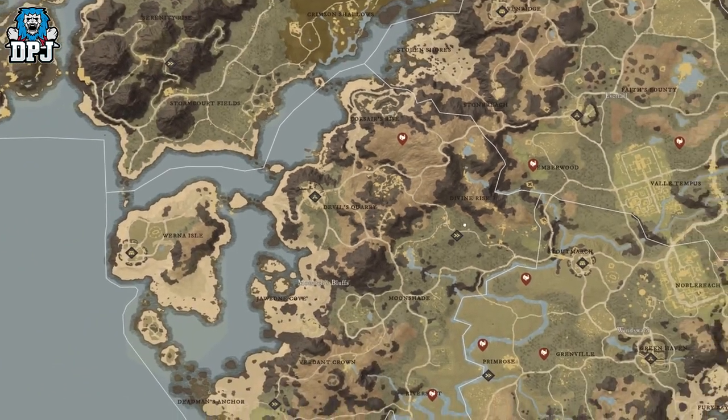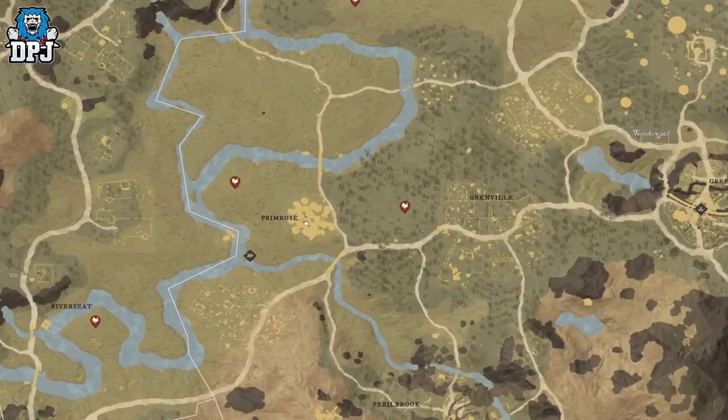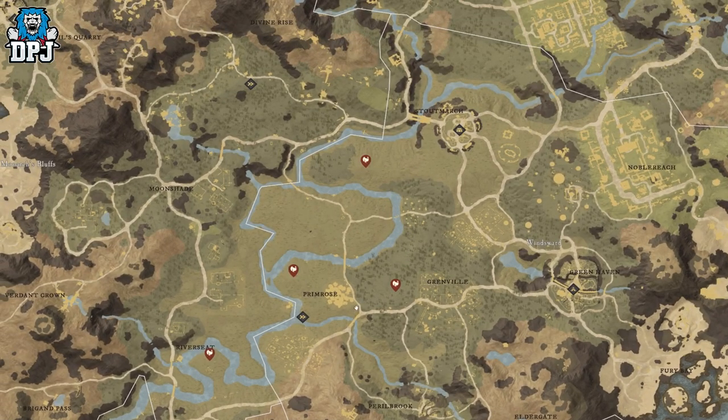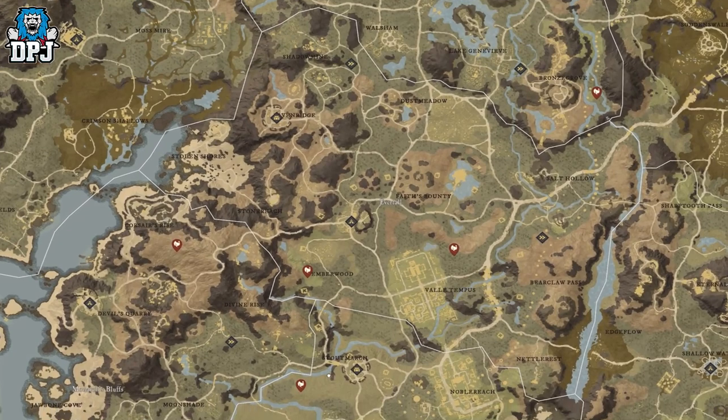Moving across to Windsward, there are three locations quite close to each other. Near Primrose — which has a ton of hemp in the hemp fields — the spawn is right there. Slightly to the right, there's one by Grenville, and one more further up. I don't know if they'll all be active at the same time, but the spawn rate is every two and a half hours — so once it dies, it takes two and a half hours to respawn.